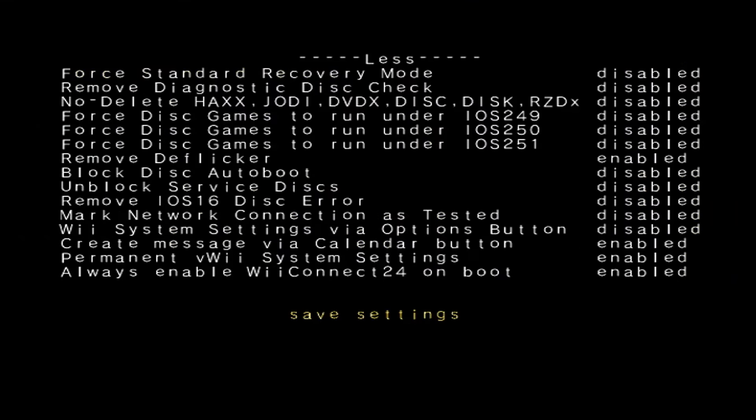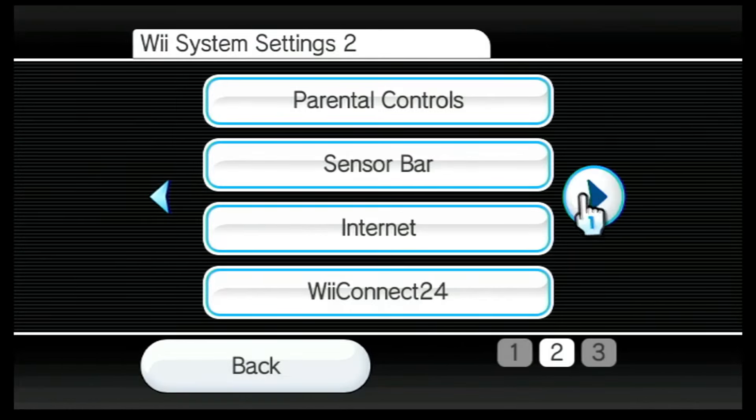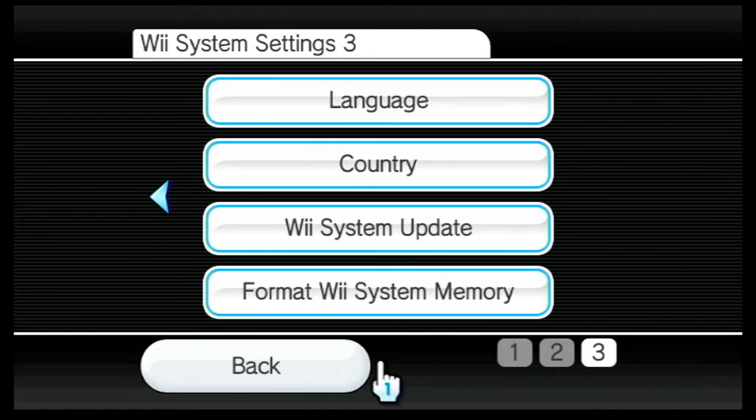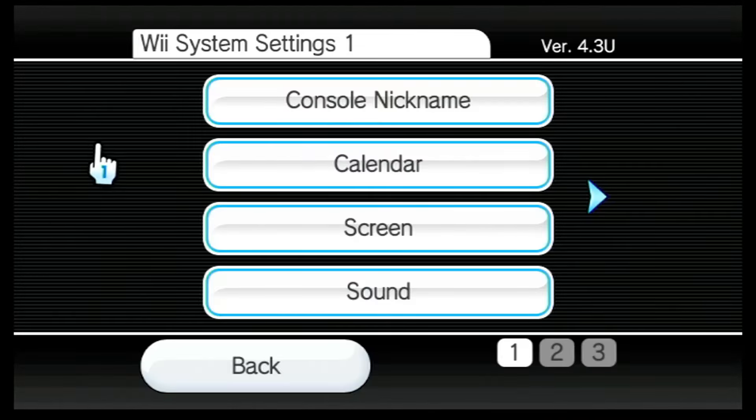I'm going to head back over to system menu hacks and turn this on. Every single time you boot into the virtual Wii, it will set the settings from the Wii U, which is crazy, but yes, that's how they intended it to work. Let's see if we can access the settings now. Now we can, but we can't access data management. Well, I guess they completely removed that menu when it was too hard to re-implement into the virtual Wii.